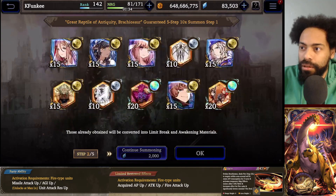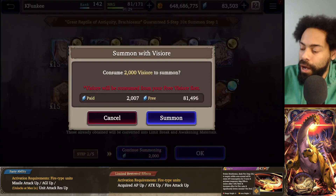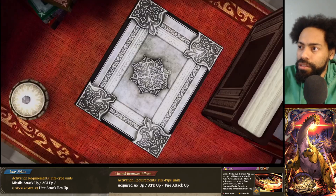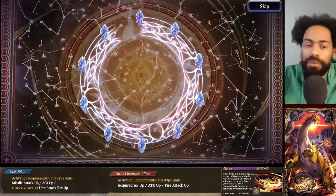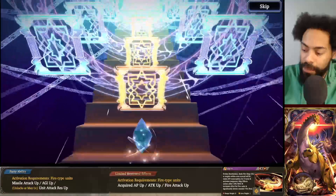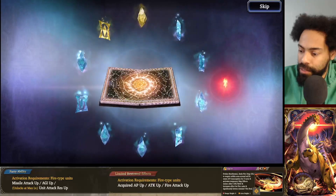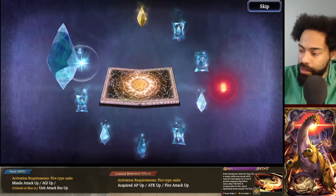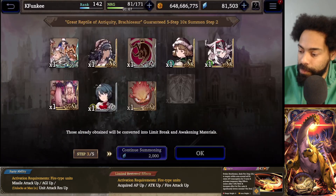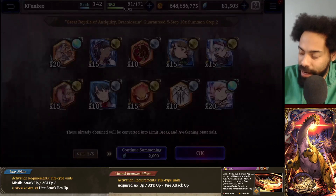Vision cards are so easy to build and are basically not worth anything anymore for me or for anyone that's been playing for a long time. I usually do the gil summons and you should be able to build up your MR vision cards pretty easily just by doing the gil summons. So this is a unit - I don't know if that means it's going to be MR. Let's just skip because even if it was a unit we probably don't even care. Let me go back and double-check the drop rates.